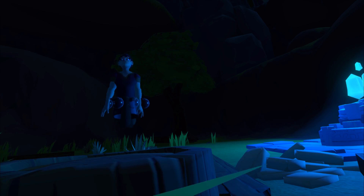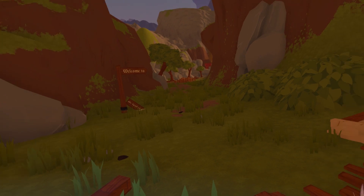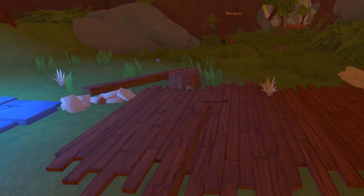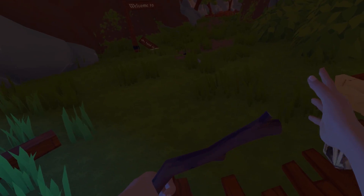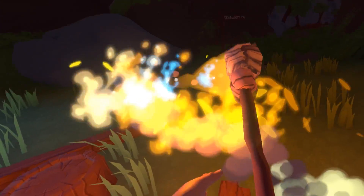When first starting, you're going to spawn around here next to this thing. You're going to want to look around and find some sticks and some dry grass. Take a stick, take a piece of dry grass, attach. Then take a piece of flint, attach. If you want to make a fire or a torch, slap them together — you've got fire.